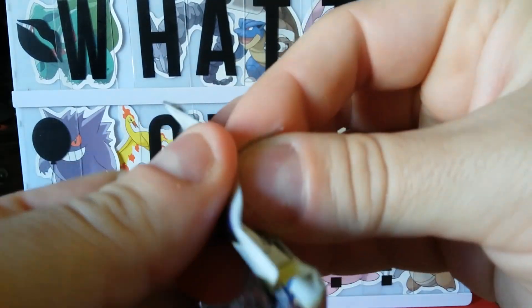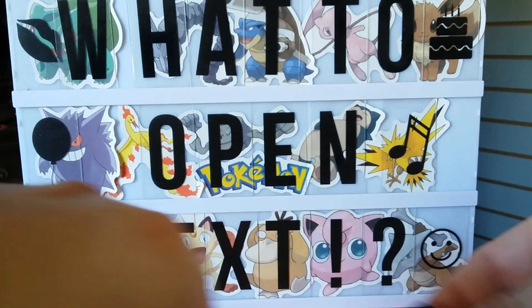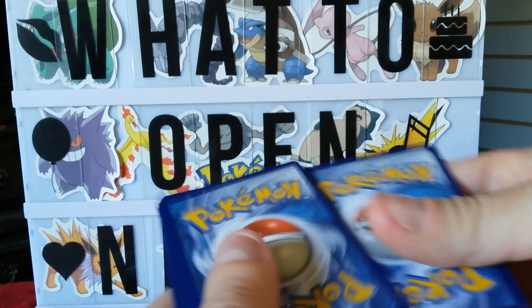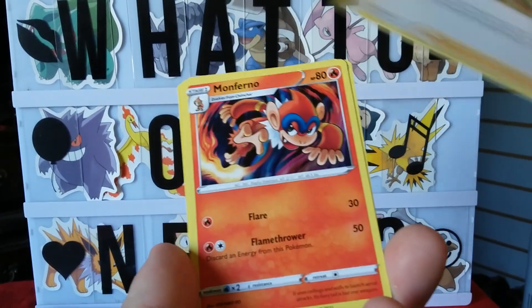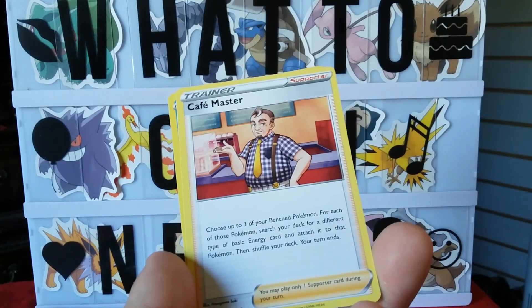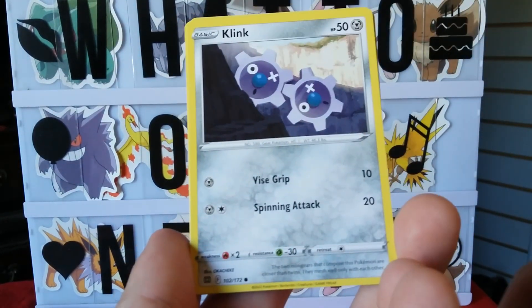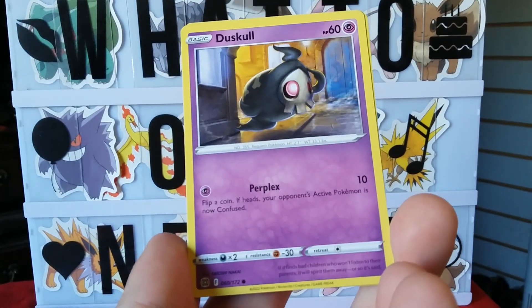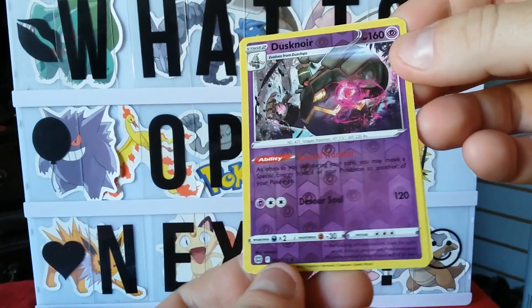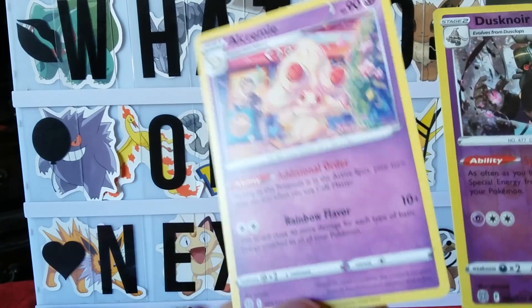Two packs left — anybody think we're gonna get something good? Put some comments down there, I want some guesses. Fire — yeah, fire! Gloria, Monferno, Cafe Master, Snorunt, Klang, Duskull, Dusknoir — and a reverse foil Dusknoir! And Acranume!